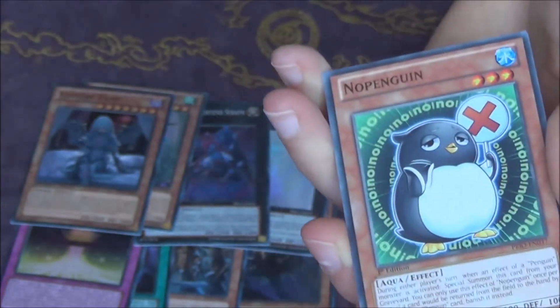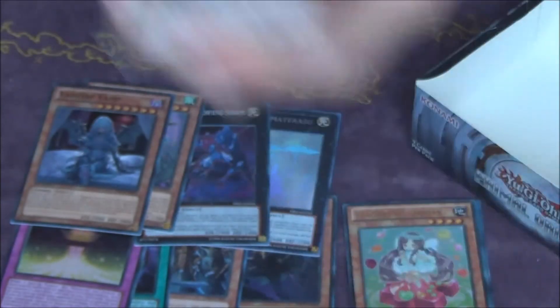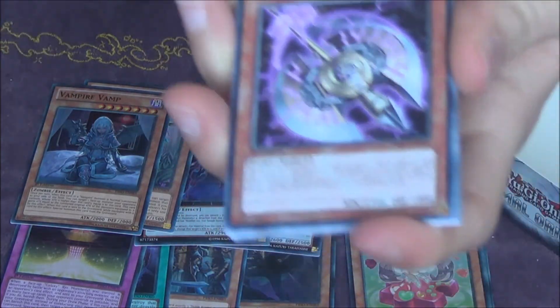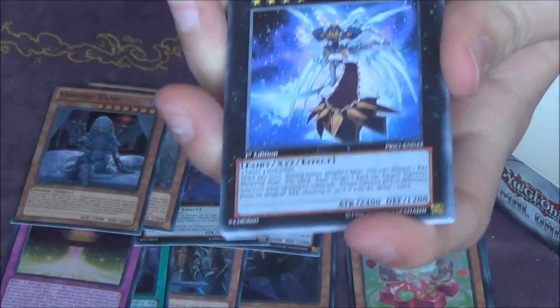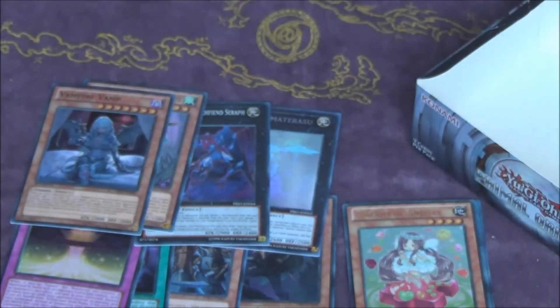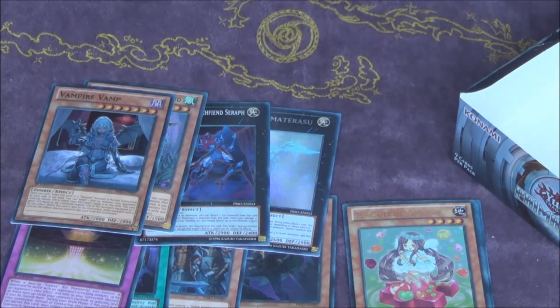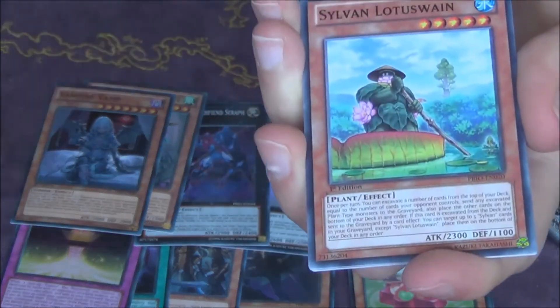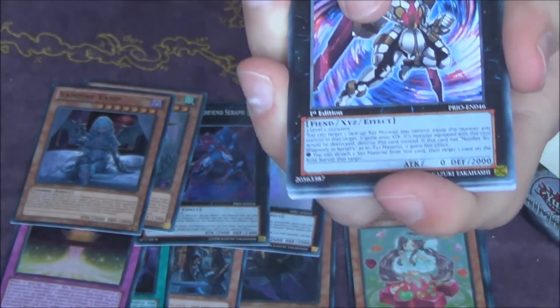Come on, Ultra or Ulti — come on. We got a secret, right? Yeah, we got a secret. Three packs left. I want an Ultra or an Ulti — come on. Ragnar Zero, Jackpot 7 — almost have a play set of that now. Two packs left. Come on! Chaos Number 80 — come on. Just one pack left.